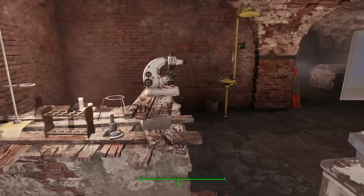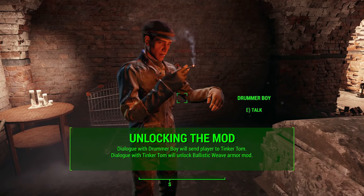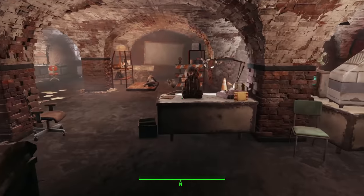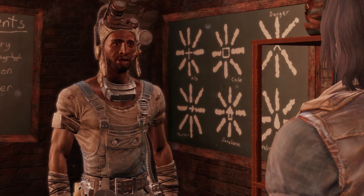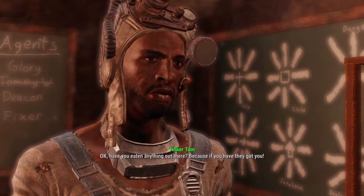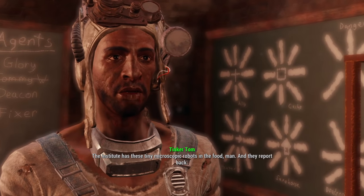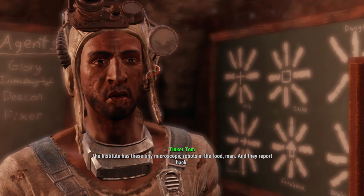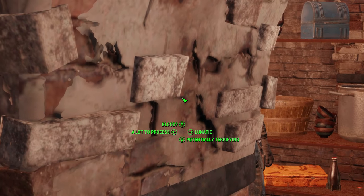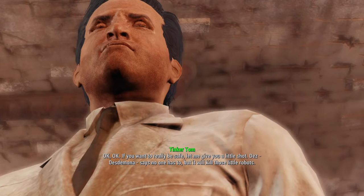After turning in the Jackpot quest, find somebody named the Drummer Boy inside the HQ — he's got brown hair and a blue Railroad getup. He'll say something like, go talk to Tinker Tom, he found something interesting in that DIA cache. Find Tinker Tom near his computer area, though at nighttime he'll be sleeping on the floor. Talking to Tinker Tom is what unlocks the Ballistic Weave armor mod. You need him to say something along the lines of, wow, you found something really cool in that DIA cache — here it is, the Ballistic Weave armor mod. Nothing in the game explicitly notifies you that you have it; you just have to listen to Tinker Tom, and once he tells you, it is unlocked.